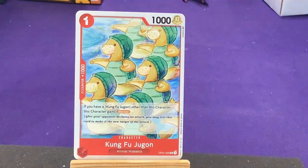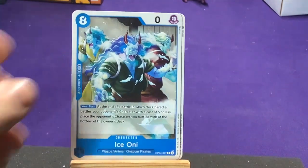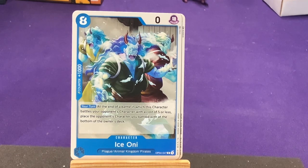We have another Kung Fu Dugong. Hey, we got the Ice Oni — now we get to see what these guys do. The Plague type from Animal Kingdom Pirates. On your turn at the end of the battle in which this character battles your opponent's characters that cost five or less: place the opponent's character you battled with at the bottom of its owner's deck. So it doesn't have any power, but it can basically get rid of a character by putting them back in the deck, as long as they cost five or less. Interesting.